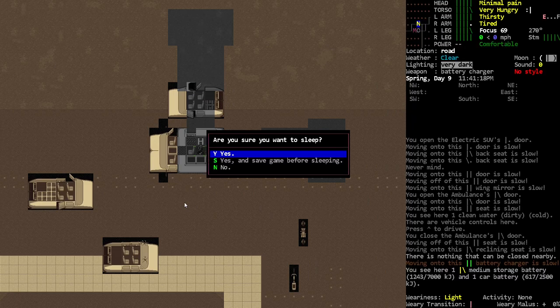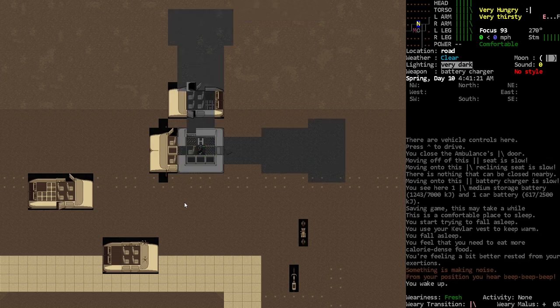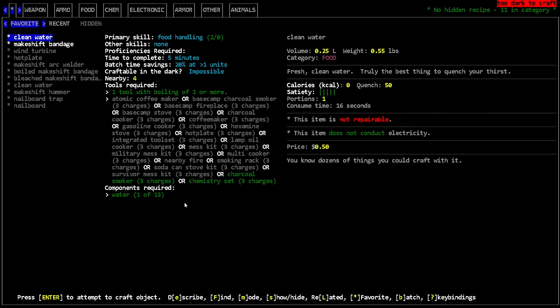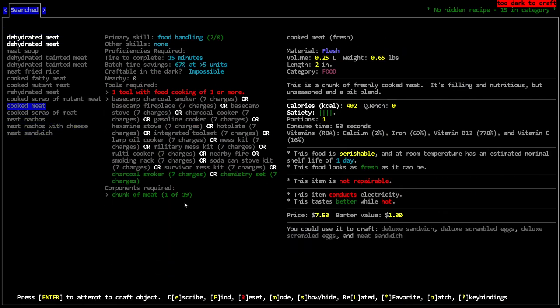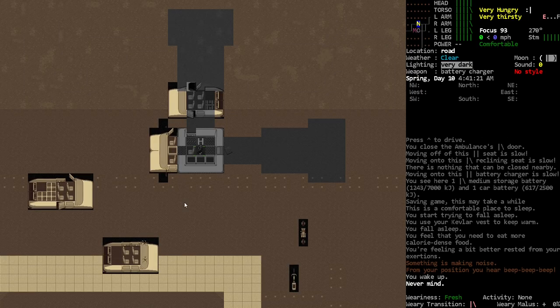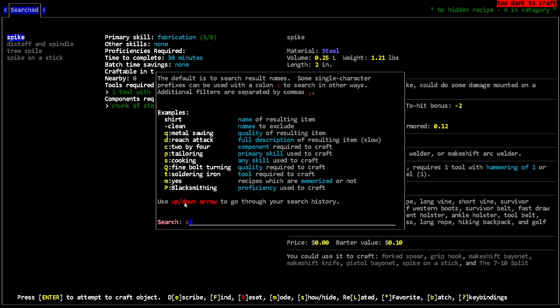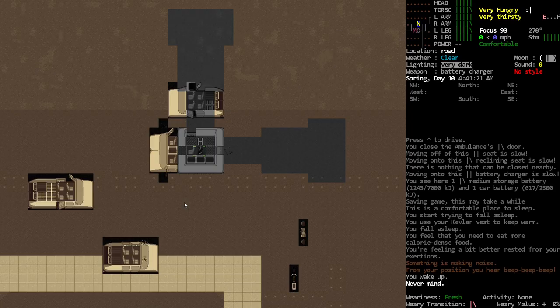This is a bed so we can actually sleep nice and proper. Actually, I want to cook our meat — it's probably gonna go off in the morning. Oh, the meat's still good. Why can't I do food cooking? One or more — I don't have anything with food cooking? That's ridiculous that we don't have anything with basic food cooking.